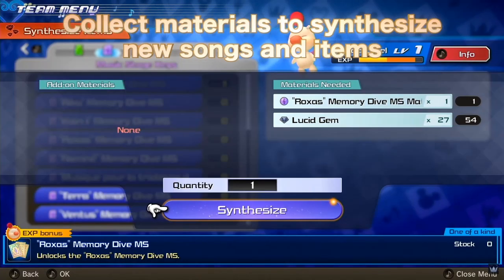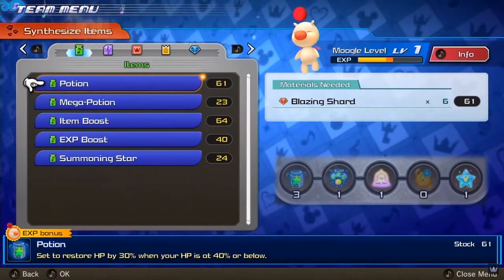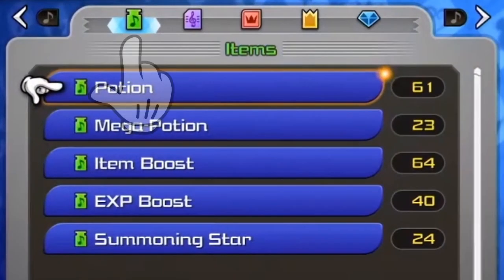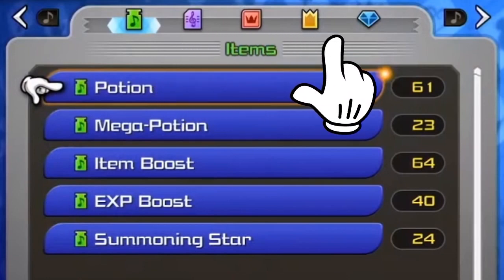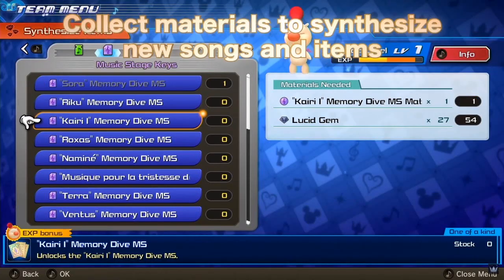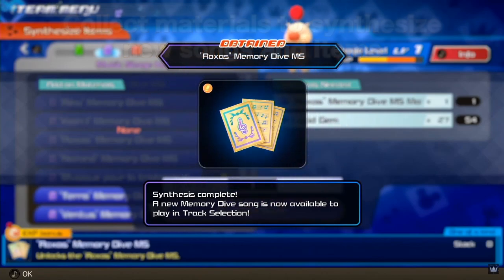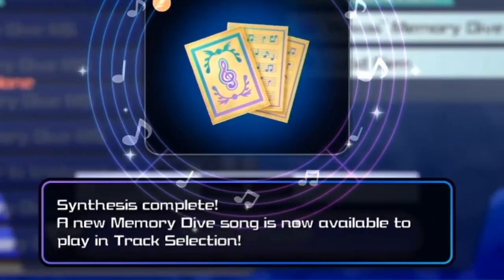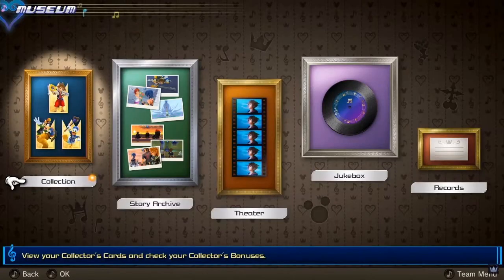Some heartless also shoot out seeds that you have to jump over — I can see versus battles getting insane with some of the harder levels. The trailer then moves on to showing other options in the game. The synthesis shop is the team menu option seen before, and the items from the play menu are listed: a potion, mega potion, item boost, EXP boost, and a summoning star. Right now you're getting an EXP bonus to your Moogle level for synthesizing a potion.